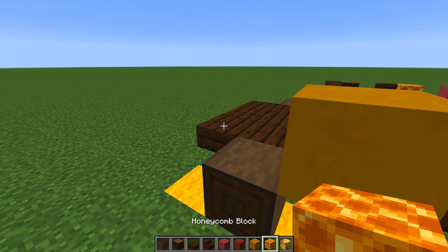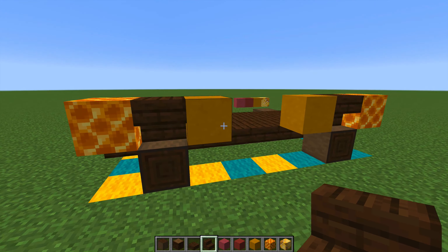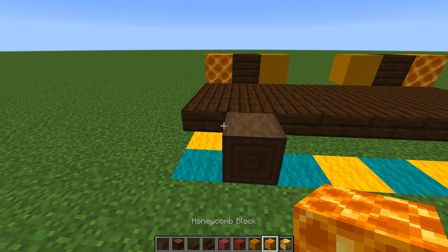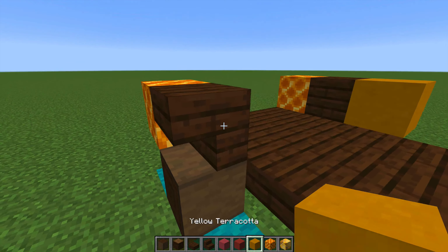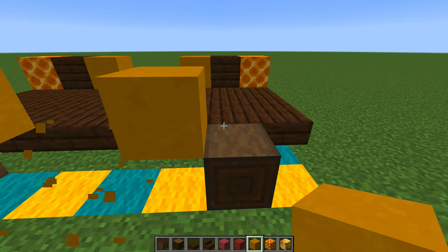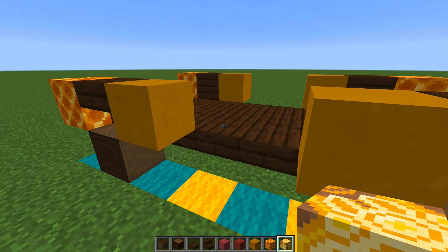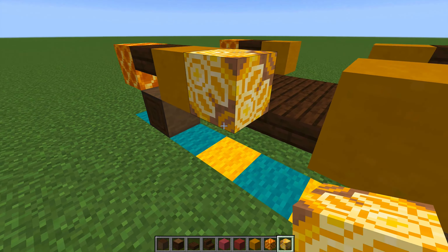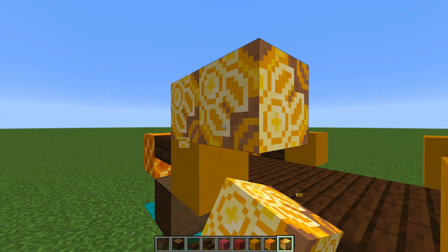To do the base, place a placeholder block above each wheel so you can put an upside-down stair there — that creates the effect of a wheel arch. I'm going to put yellow terracotta here with two placeholders, then delete these because we'll replace this with glazed terracotta later since that part is quite difficult. Then place the honey block and an upside-down stair for the wheel arch on both sides, with honey blocks on the ends.